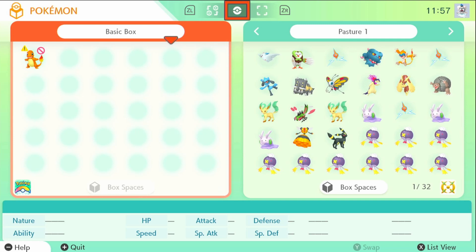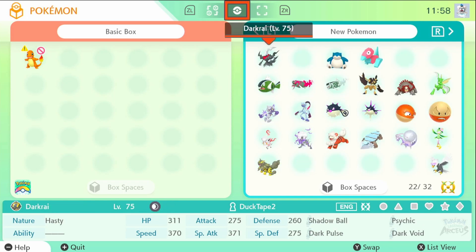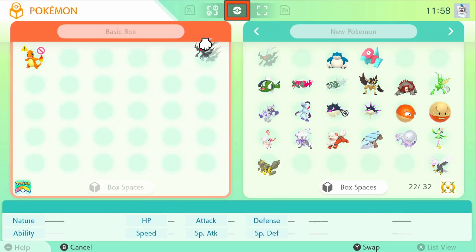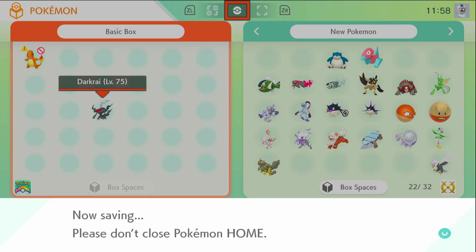On the left side is all your Pokemon in Pokemon Home, and on the right side is all your Pokemon in the pastures on Pokemon Legends Arceus. Say I wanted to take my Darkrai from the Duct Tape 2 account and move it to the Duct Tape account — I would just move it over here, then click quit, save changes and exit.